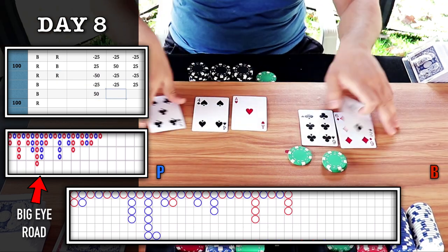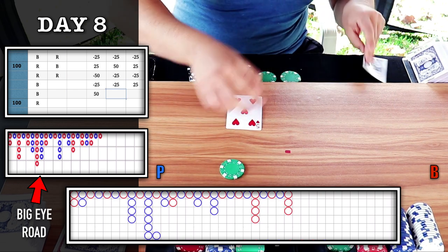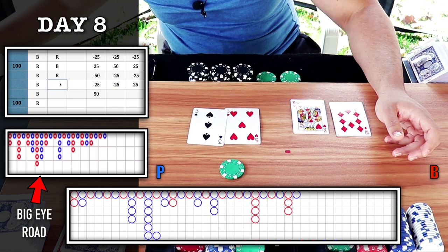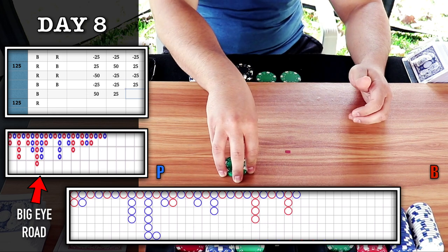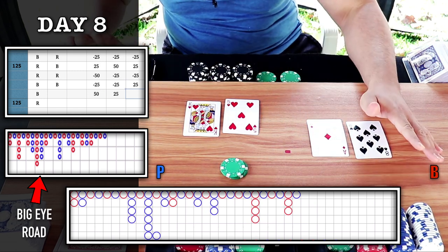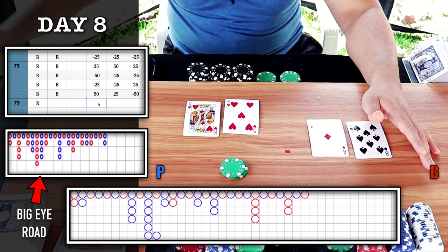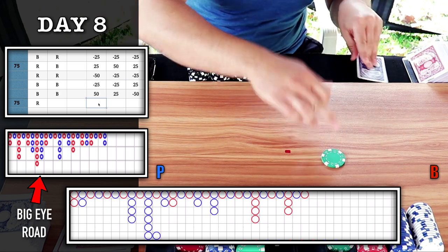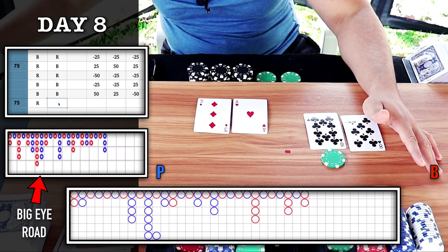Still no trigger — I'm going to continue playing the chop. Looking for blue, so 25 on player. Natural eight, player wins — we get our blue, plus 25. Let's collect and press. Still no trigger on majority six. Natural nine, banker wins — we lose the parlay. We have a 3-2 trigger — I'm going to place it on the blue circle on banker. Natural eight, banker wins — we do get the blue circle, plus 25.